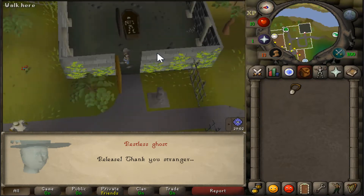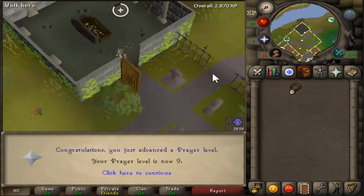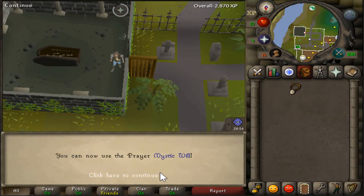With the quest being completed, you are granted 1 quest point and 1,125 Prayer XP, which will get you from level 1 to 9 instantly.